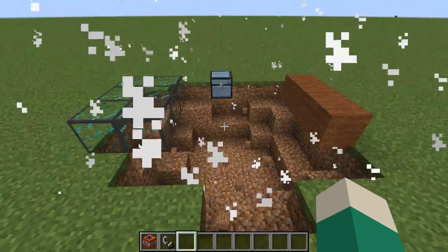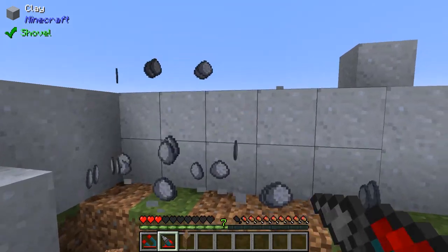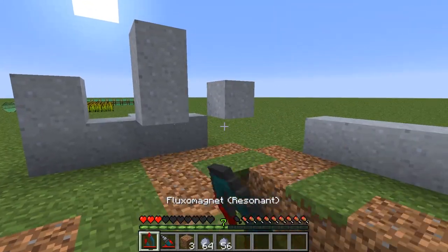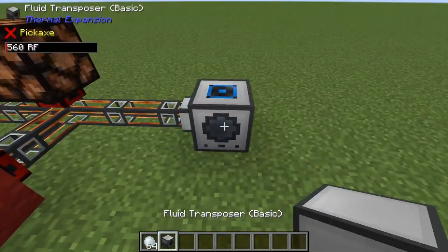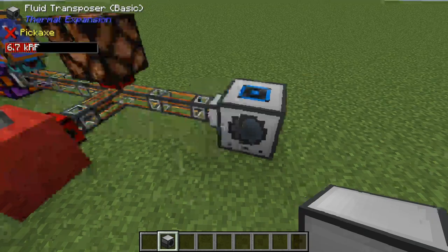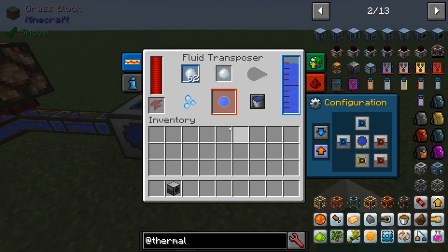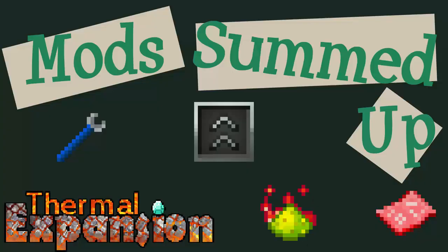One of the dependencies for the Thermal Series is COFH World, which includes a powerful system that allows you to completely customize ore generation, among many other things, and can be very useful. The Thermal Series plays nicely with other mods, and it even has magnificent in-game documentation without ever adding so much as a guidebook. In conclusion, Thermal Expansion is a surprisingly versatile tech mod that can work very well in a variety of modded experiences. Thank you for watching Mods Summed Up, the show where we sum up mods.